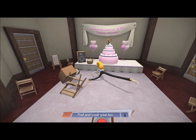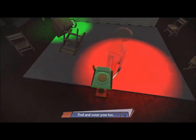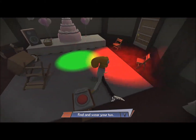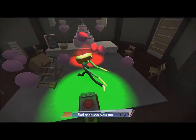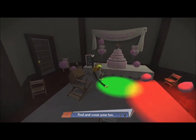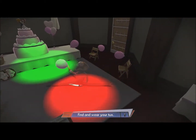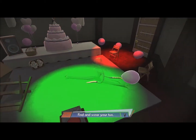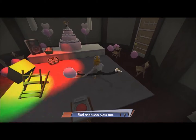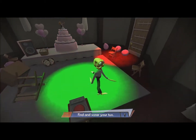Press the party button. Let's see what happens. Dance floor! Swag. All right, that's cool. See ya.